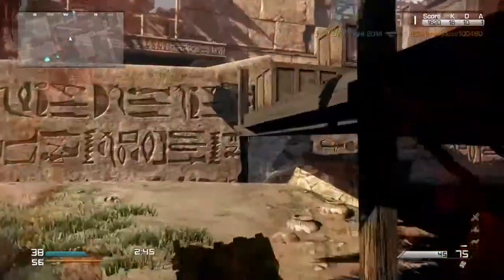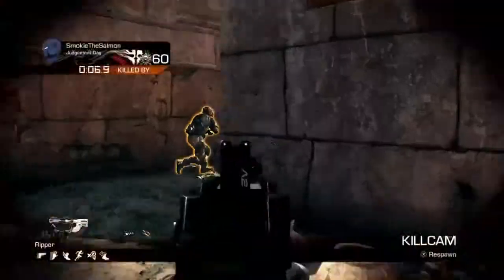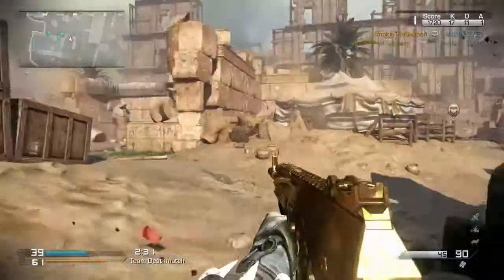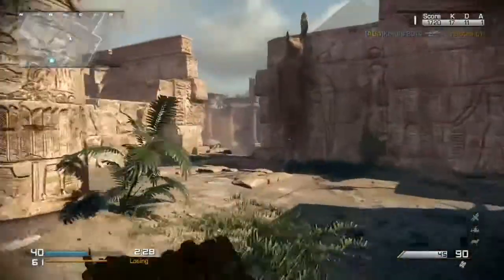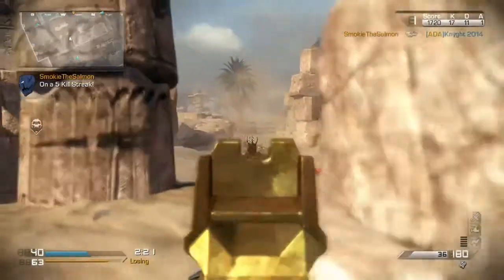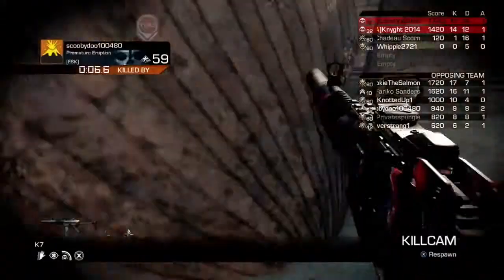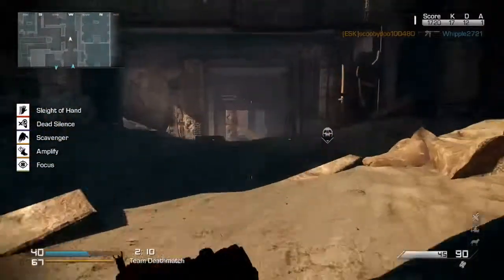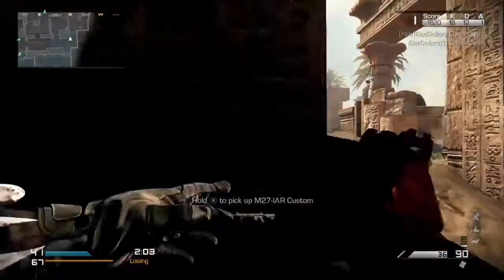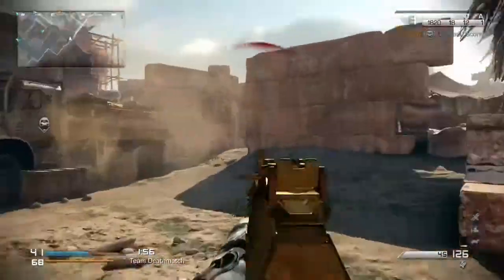If I get the AK12 Finger Trap or the RIP variant, maybe that would change my opinion — but it shouldn't take a variant. In Ghosts, the base AK12 kills the way it should. In Advanced Warfare it's not that way, and I don't like that at all. The AK12 is one of my go-to weapons and I want to do gameplay videos with it, but I can't because it feels impossible in Advanced Warfare. It's like beating a dead horse — I'm just getting killed over and over when I'm trying to get kills.